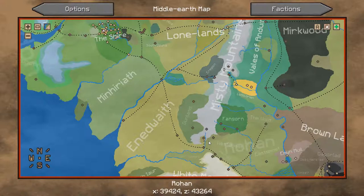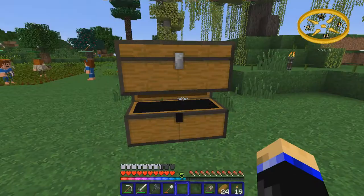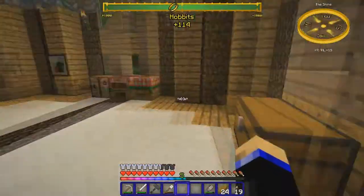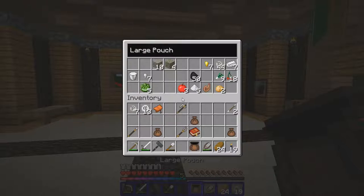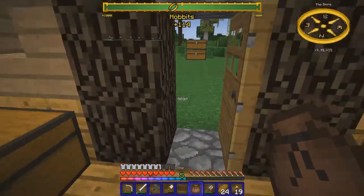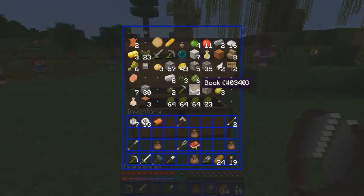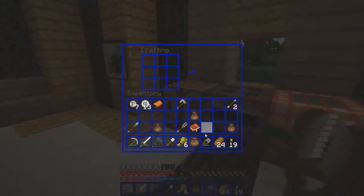Maybe we'll also go to the Misty Mountains and see if we can get some mithril, because we could use some mithril. This is kind of a long journey. My chests are pretty empty, I've got just a little bit of stuff. I think we're just gonna go because we can find food on the way - not famous last words! I'll take this wheat and make some bread real quick.